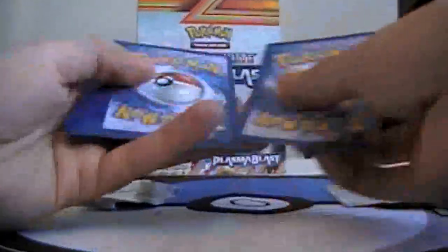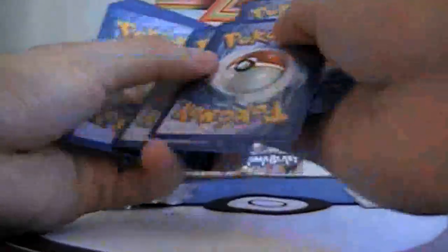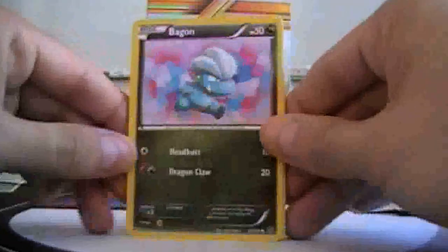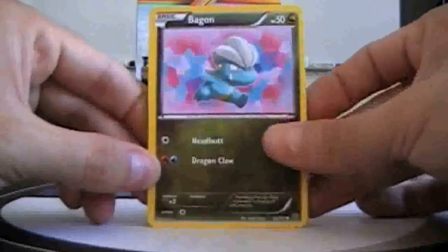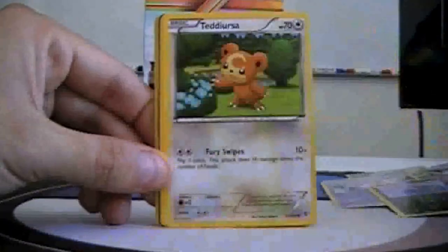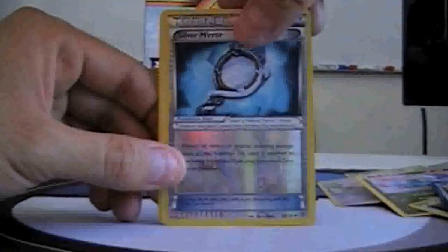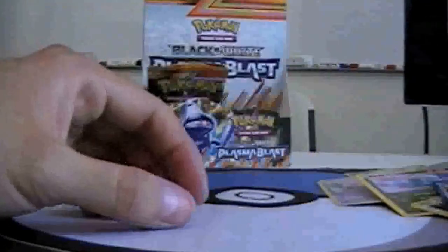Next pack: Vagon, Squiddle, Teddy Ursa, Aeron, Hound Hour, Chatot, Caitlin, Pokemon Catcher, Reverse Silver Mirror, and Genesect.